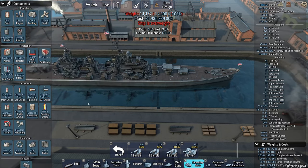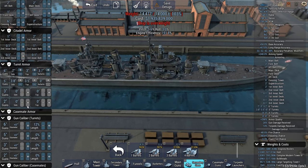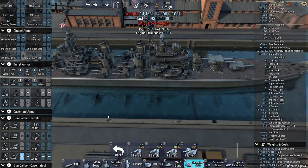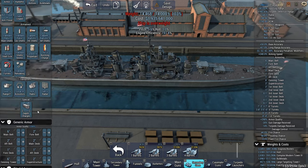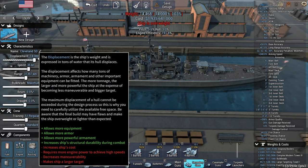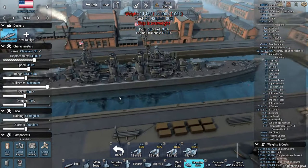Now let's go about trying to save some weight — this ship is a little bit overweight. First of all, these have to be 1.6 inch — that should be 40 millimeter. 14,000 tons is heavy for a light cruiser, but this is a pretty big light cruiser.